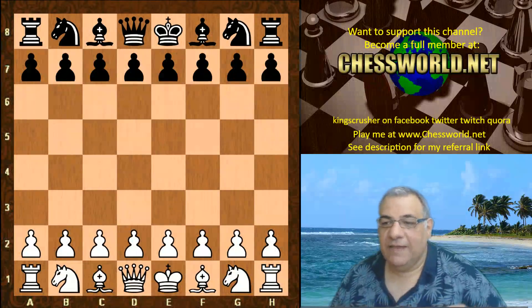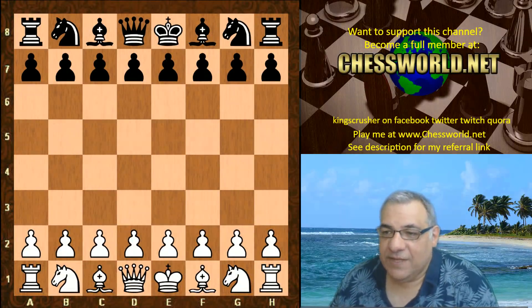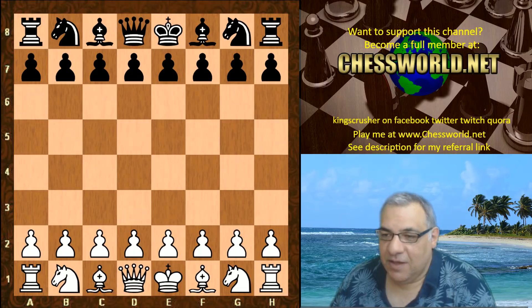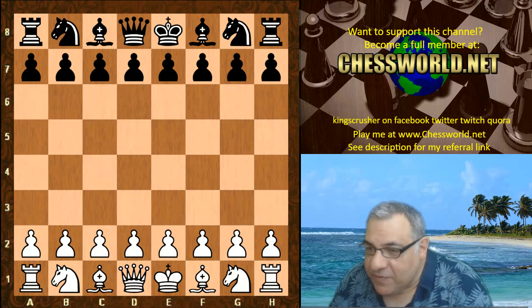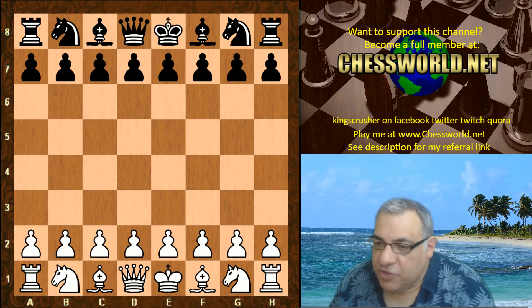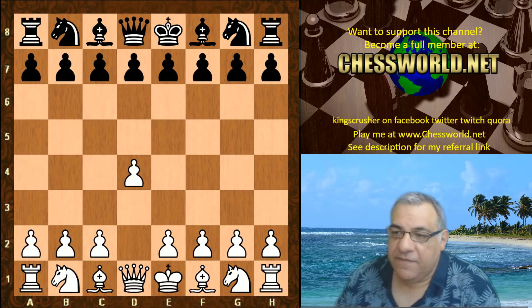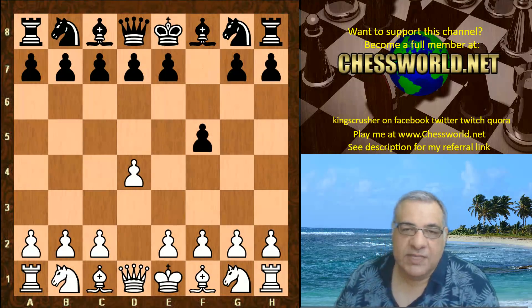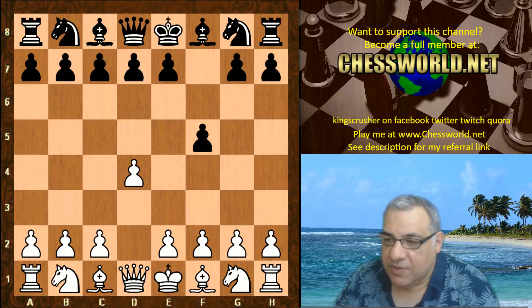Hi all. I have yet another very interesting game of Leela Chess to show you. Leela 10922, very high ID, against the Stockfish development version. This is cutting-edge stuff. Edward Panik provides this five minute plus five second increment time control. D4 is played. I'll give out other technical details in the pinned comments about hardware etc.